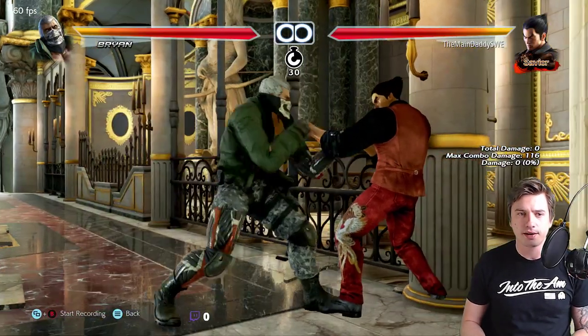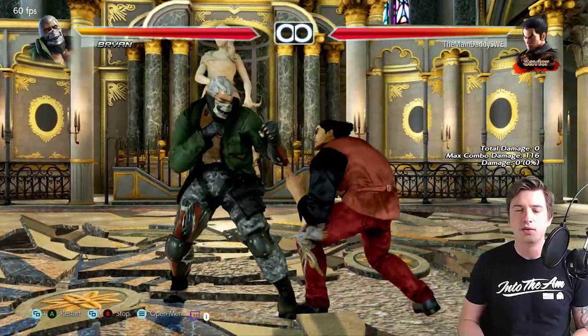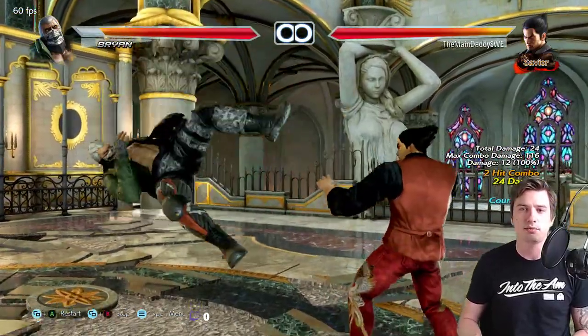A few specific details: if he spams down 4,1 against you — and there's a good chance he does — remember that the second hit is a high. It is a natural combo, but if he spams it try to duck the second hit and punish him.